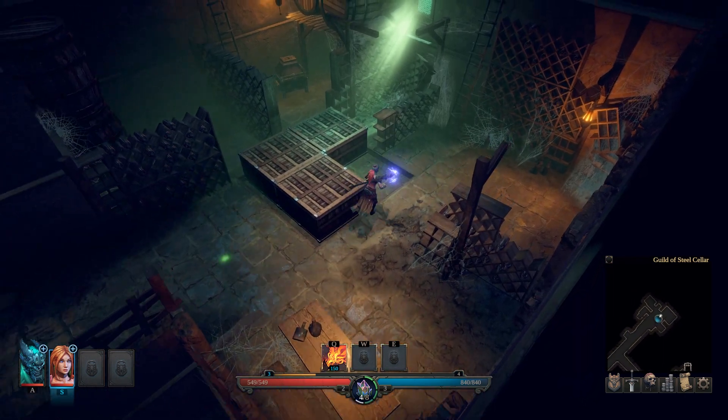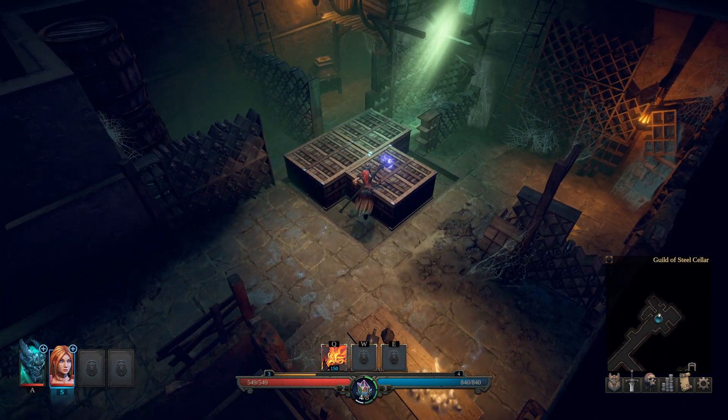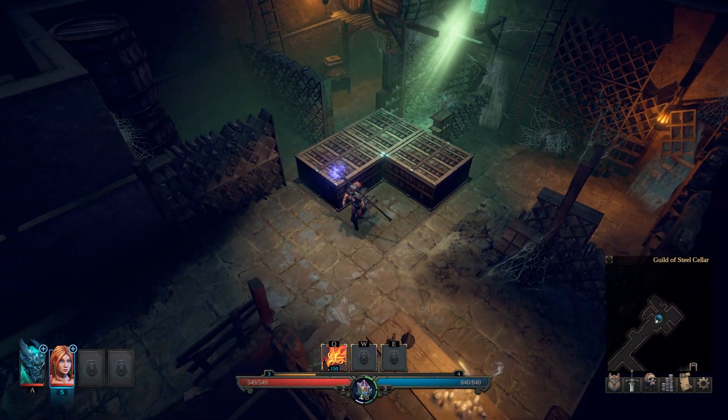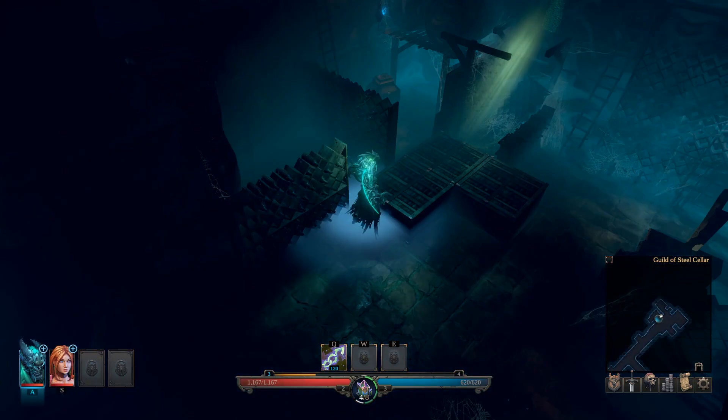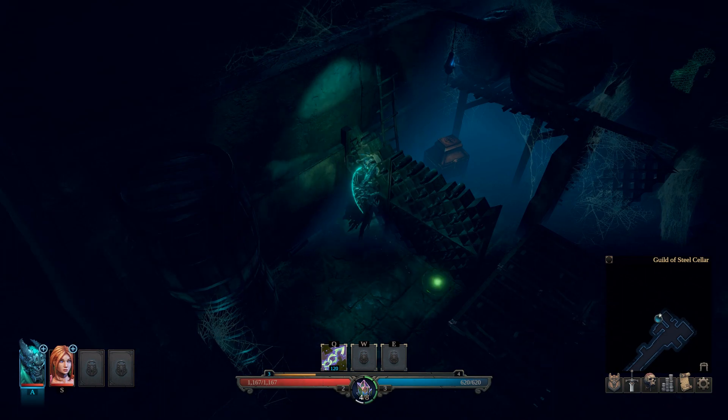So what you want to do is, in Human Realm, you want to push this box, switch to the Demon Realm — the Shadow Realm, whatever — and move yourself behind the little wine shelves.